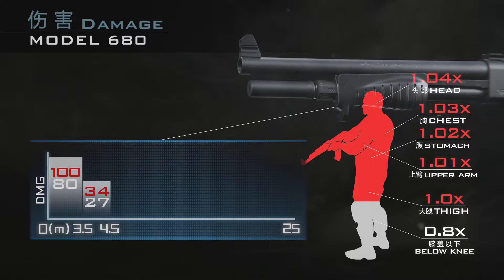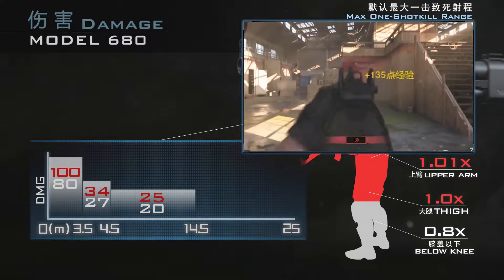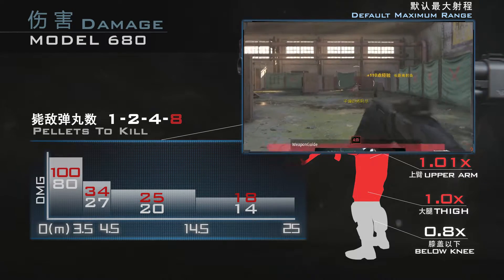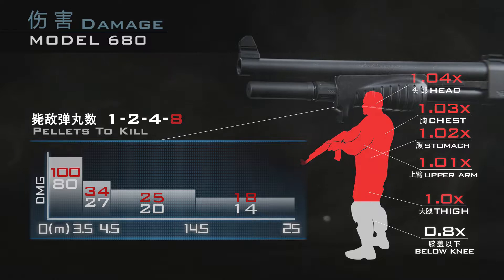在射程方面，M680具有三次射程衰减：3.5米以内单个弹丸威力为100点，命中上半身即可秒杀；3.5至4.5米范围内弹丸威力为34点，命中三个弹丸才能致死；4.5米至14.5米以内降低至25点，是单发霰弹最大致死距离；14.5米至25米每个弹丸只有18点威力，至少需要两发才能致敌。M680极限射程为25米。